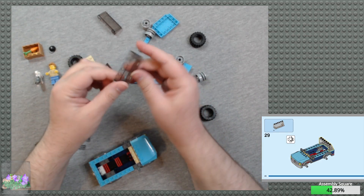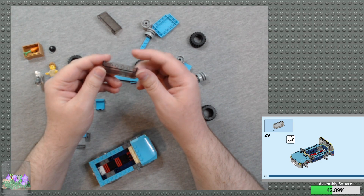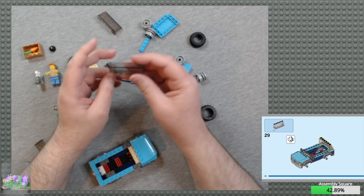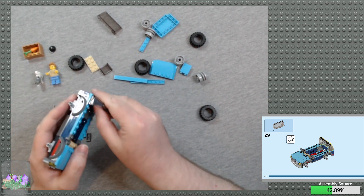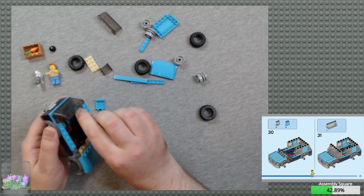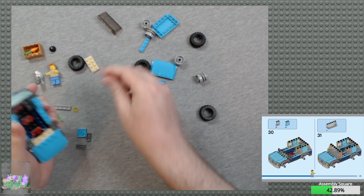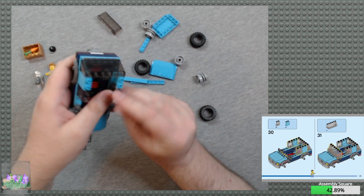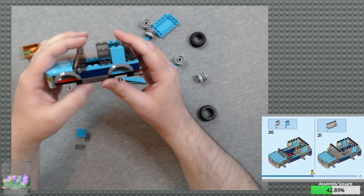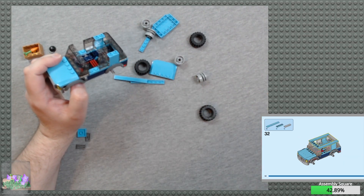This windshield has been around in this exact form since at least 1985. Obviously it wasn't in this shade back in 1985, but this piece has been around that long. Get some side panels here. A little bit of dust on the inside. It's a pretty nice looking SUV when it'll all be done. No actual doors though, so you can't pose the minifigs getting in and out. Oh well.